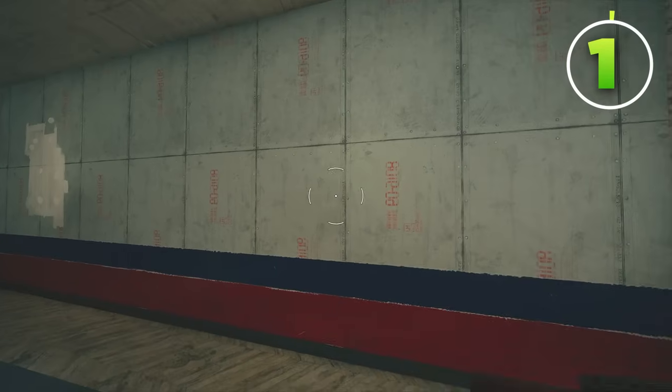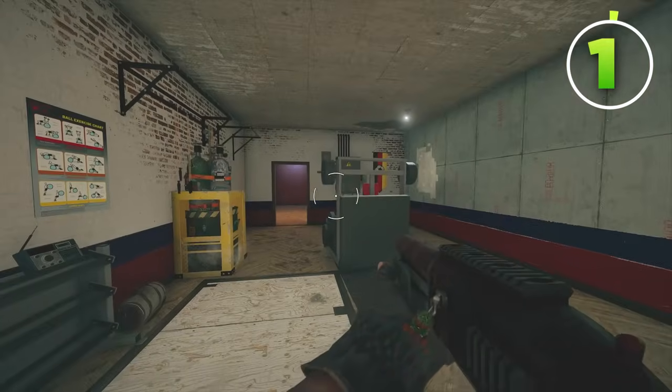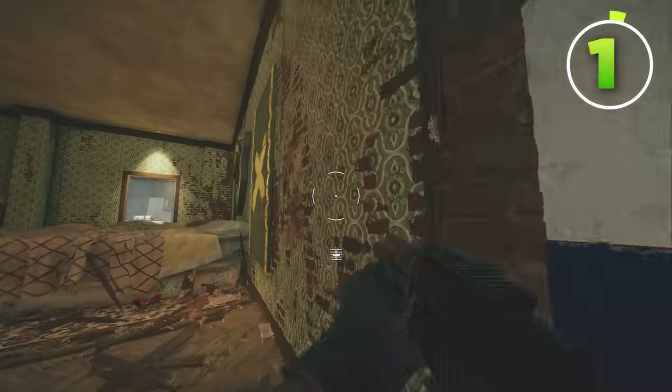This solo queue strat is so that you can hold Gym and Master. Before we go over the actual castle barricades, I'm going to show you the rotates and feet holes for site. First, you want to rotate on the right side of the Gym wall here. Having a short rotate like this ensures that you can't be shot from these two windows.